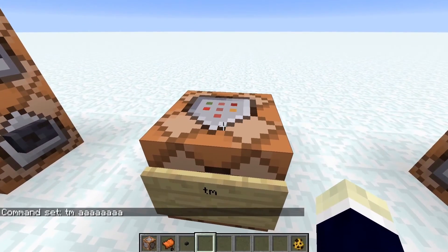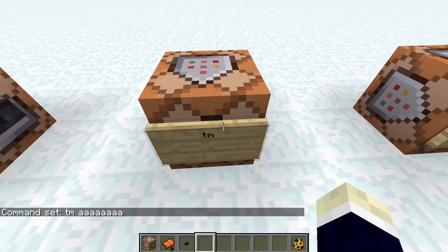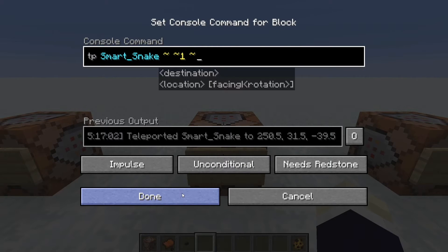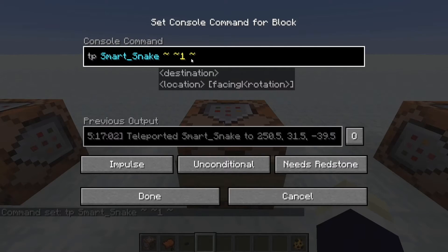The tm command is just team message — already covered that. The tp command used to differ from teleport, but as of 1.16 there's no difference — they're the same thing. Already demonstrated this one. You can also teleport to players, not just coordinates — very handy.